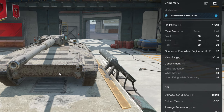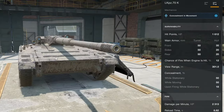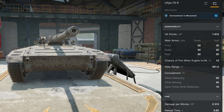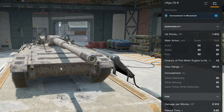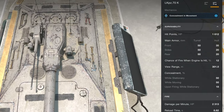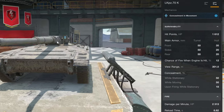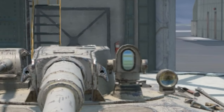The LKPZ 70k starts with 1,600 hit points, 50mm armor on the turret and 35mm on the hull. The hull is very well sloped, so don't shoot at the upper plate as things can bounce — shoot at the lower plate for a guaranteed penetration. HE is also possible in most cases. The turret is extremely tiny and not very well armored, so you can fire at it, but it's very small and especially from the front you'll have a tough time hitting it.